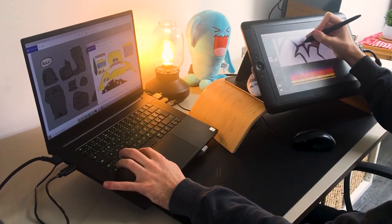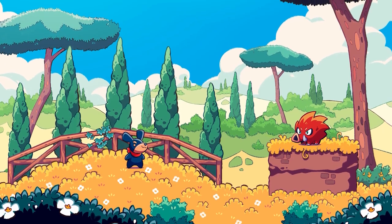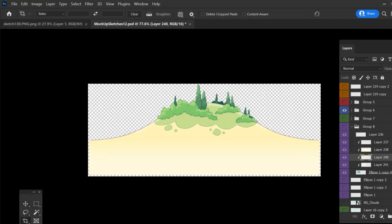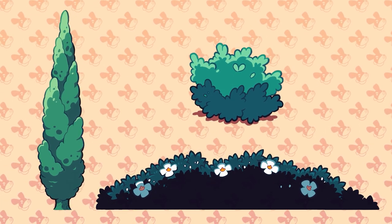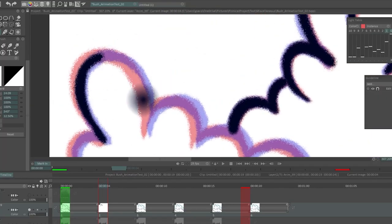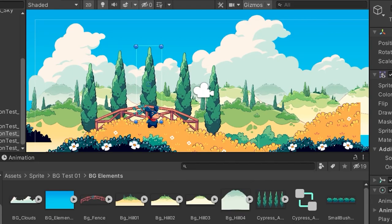Apart from the tilesets, I worked on the other background pieces too. Some of the elements from this concept art were already at a good stage to be put in the game, and what I needed to do was just refine them a bit, making sure things like the hills or the clouds would connect well, and then export them separately. I wanted to add a bit of animation to some elements like the cypress trees and the bushes in the foreground, so I animated them as if they were moved by a gentle breeze, similar to the grass tilesets. These are not based on a tileset, so we'll place them around to decorate the area separately.